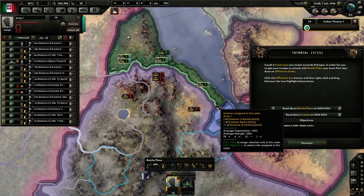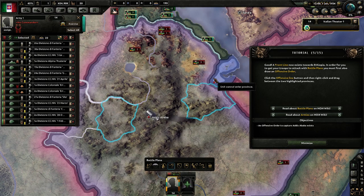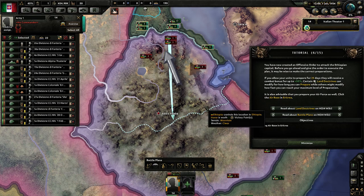Now we have a front line — units will muster around this line in an evenly spread manner to defend it and advance from it. A front line now exists towards Ethiopia. In order for your troops to attack with battle plans, you must also draw an offensive order. Click the offensive line button and right-click and drag between two highlighted provinces. We now have an offensive order to advance on the Ethiopian capital. Before executing the plan it may be wise to make the correct preparations — if you allow your units to prepare for 25 days they will receive a combat bonus of up to 50%. Certain land doctrines can modify how long you can prepare or how fast you reach maximum preparation.